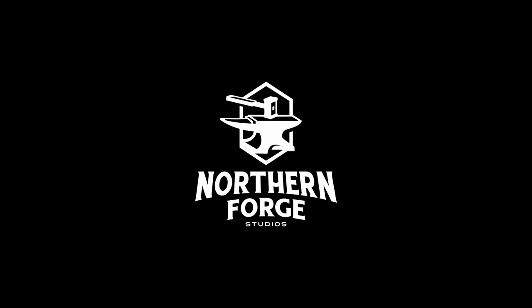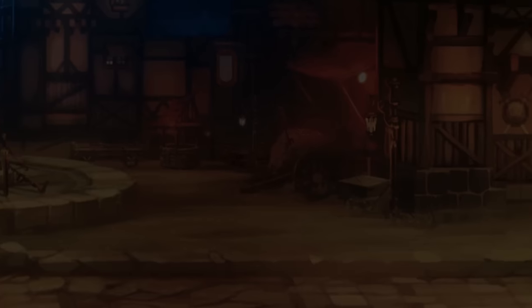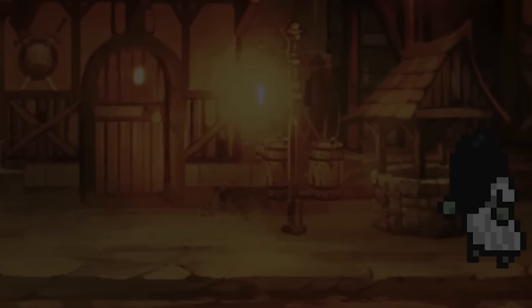In the world of Orna, on Hallowed Night, spooky monsters appear in the pale moonlight. Scavenge their items and complete the quest — your new Agla Vale will take care of the rest.